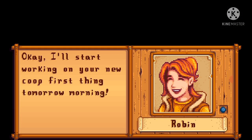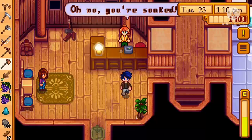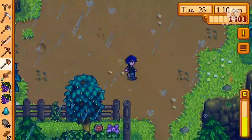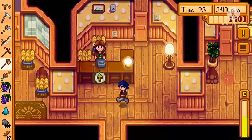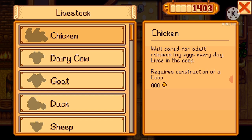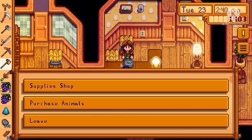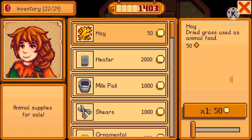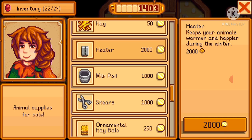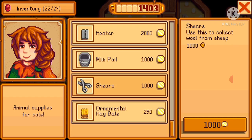Robin will start working on the new coop first thing tomorrow morning. Now I'll swing by Marnie's to see how much a chicken costs. Purchase animals — well-cared-for adult chickens lay eggs every day in the coop, requires construction of a coop — eight hundred coins for one. The supply shop also has a heater that keeps animals warmer and happier during winter.